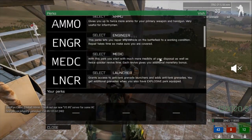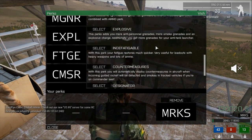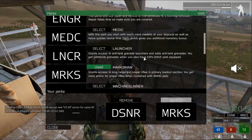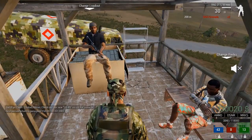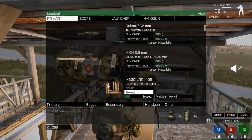For the loadout you need 3 perks. The first one is Marksman so you can equip yourself a sniper rifle. The second one is the Laser Designator which can help you find targets easily because it's got thermal sight. The third one is Ammo, so you have more ammo and you don't have to return to base as often.